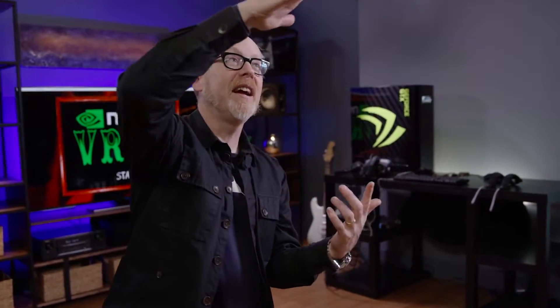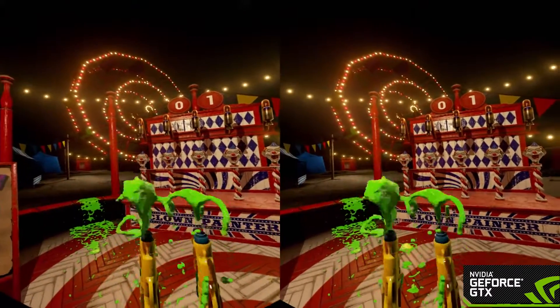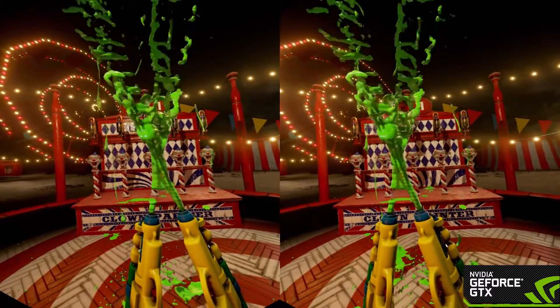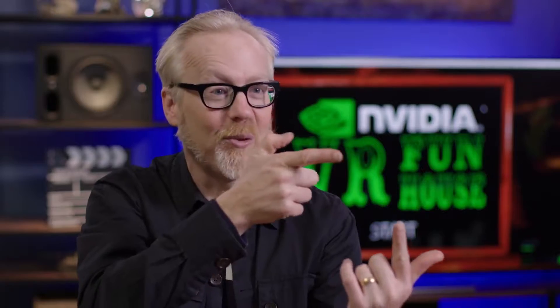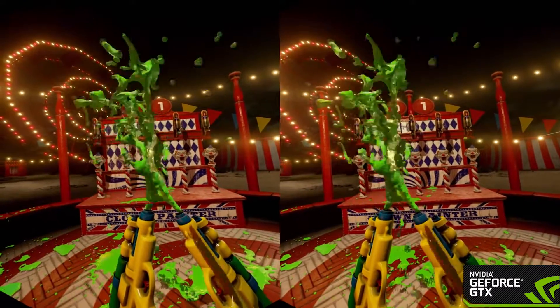I think my favorite thing though was the squirt guns. Specifically, when I realized I didn't have to shoot all the way in the air — I could actually adjust the flow. I even noticed as I bring the streams together, you guys have built surface tension into the liquid. I could squirt one stream through another and start to see them interact with each other. There's viscosity and surface tension — that's freaking cool.